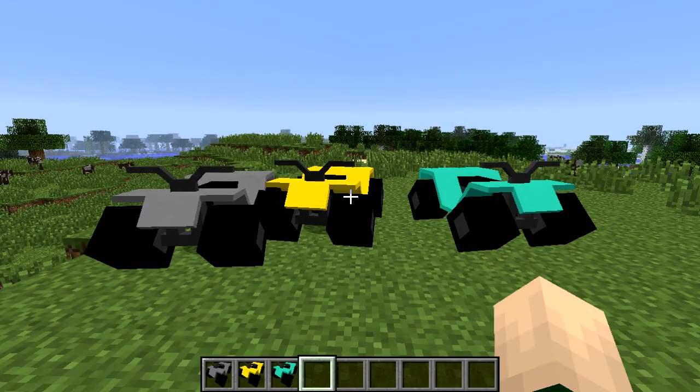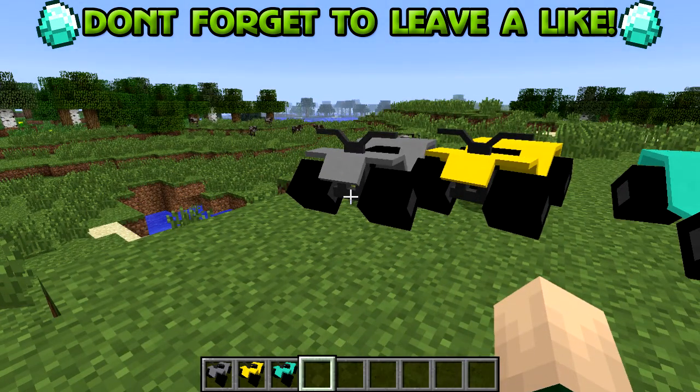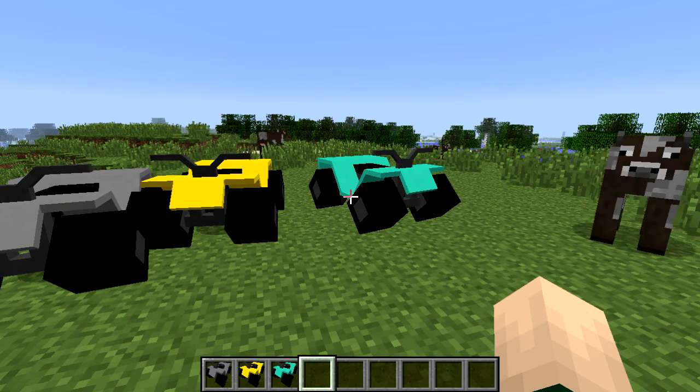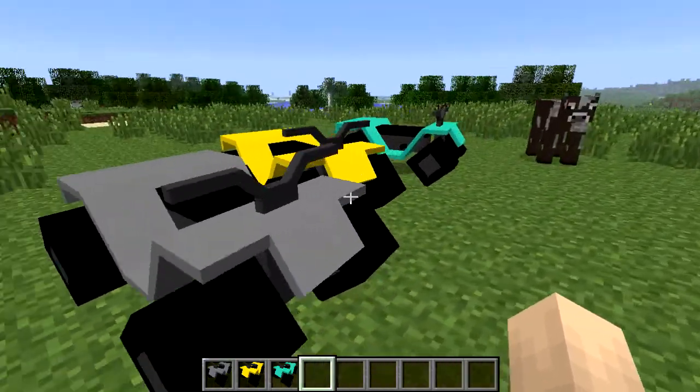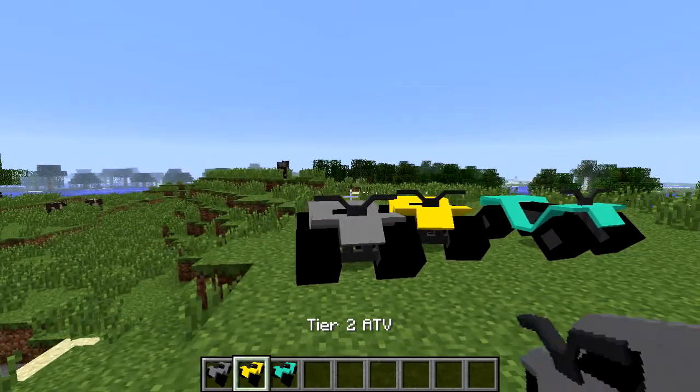Hey, what's going on guys, my name is Josh, welcome back to another Minecraft video. Today I'm here with an awesome mod called the ATV mod. Basically what this mod adds is three new vehicles into your game: tier 1, which kind of looks like iron; tier 2, gold; and tier 3, diamond. Each of these ATVs has a Minecraft-looking effect and could kind of fit in, even though ATVs in Minecraft would be kind of silly.